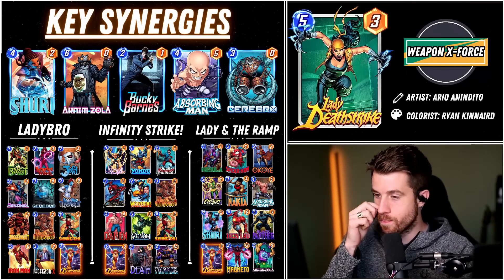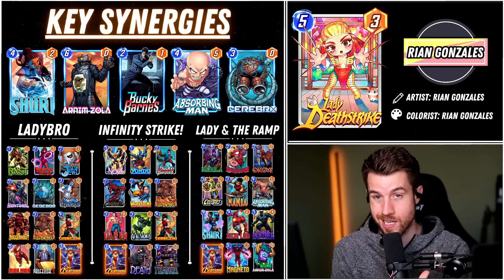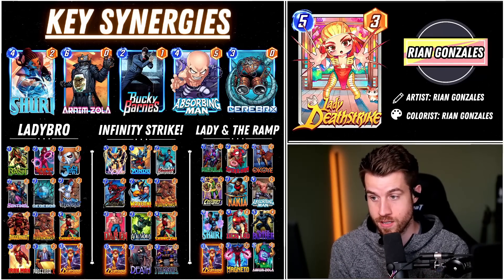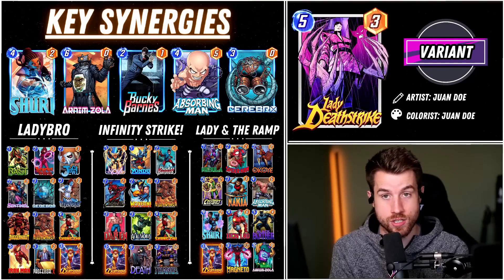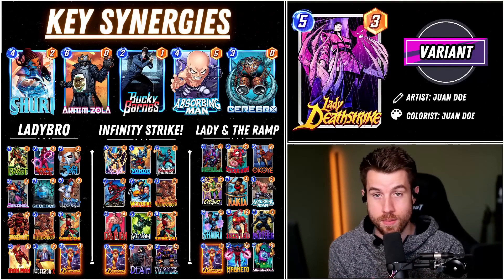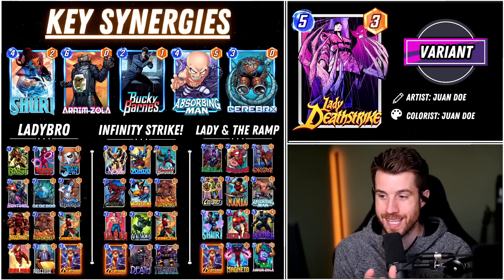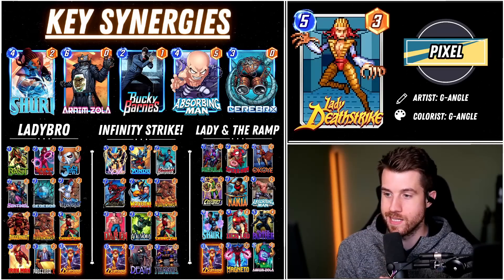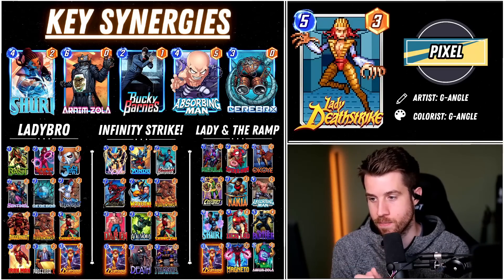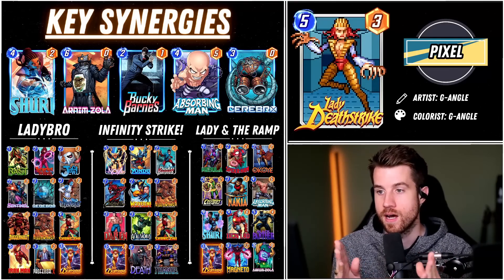We also have Iron Lad and Absorbing Man. If Iron Lad hits Lady Deathstrike, that's easy — 5 and under destroyed, don't even need to buff Lady Deathstrike. Absorbing Man is 5 power as well — if we don't have Arnim Zola but need to destroy a different lane, Absorbing Man is that surprise factor. I kind of like messing around with the destroyers. This is the most gimmicky, most fun-factor list. It does have the classic Black Panther Arnim Zola combo in there too, but hey, you've got to put some good cards in the list every now and then.